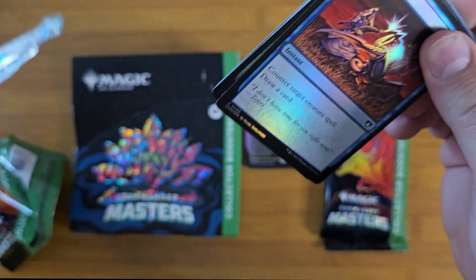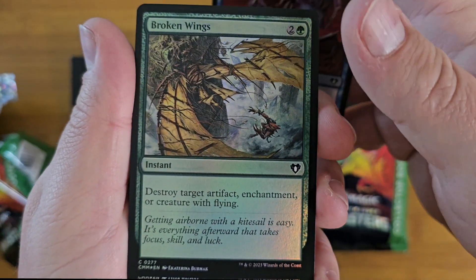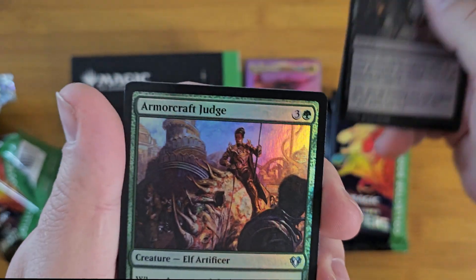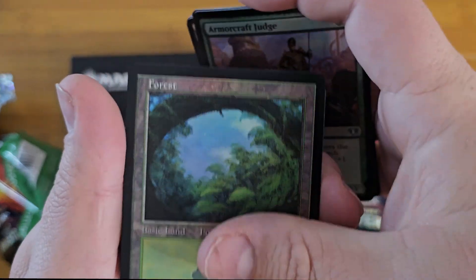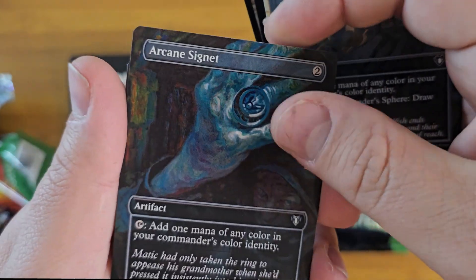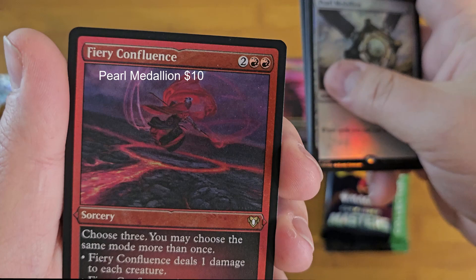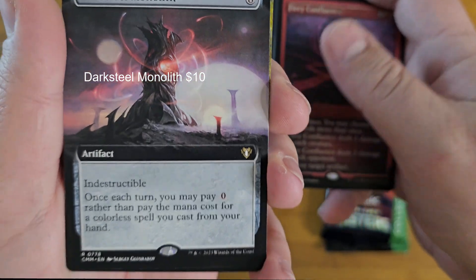Pack number two! Exclude. Take These Broken Wings and Learn to Fly. Banding Heath. Victimize. Armor. Judge. Forest Commander. Spear Sphere. Arcade Signet. Storm Kiln Artist. Pearl Medallion. Fiery Confluence — very nice. Dark Steel Monolith — indestructible.